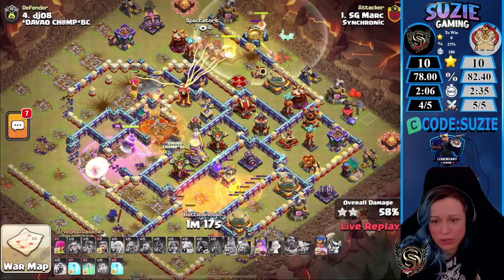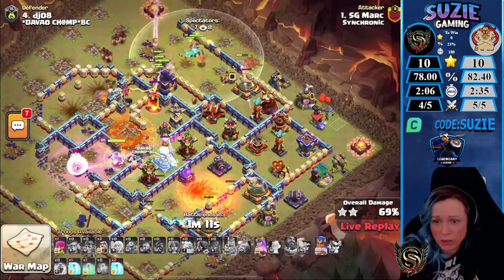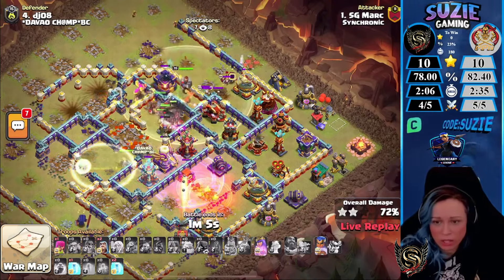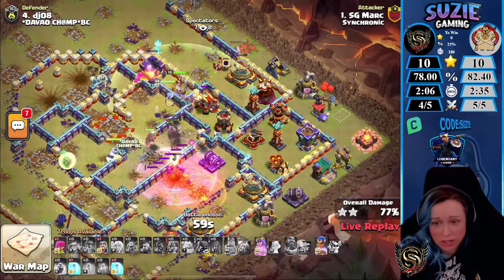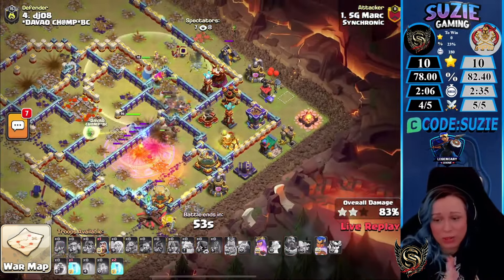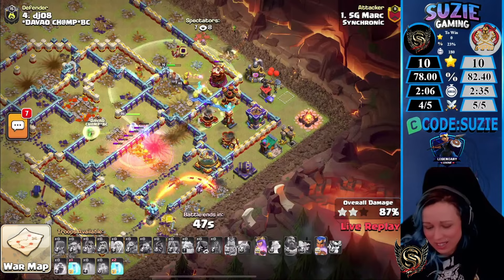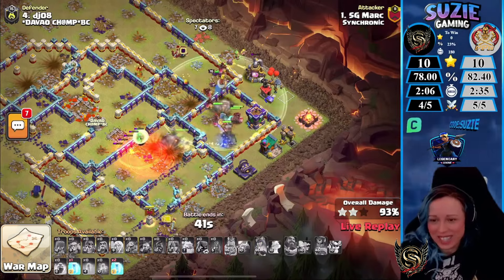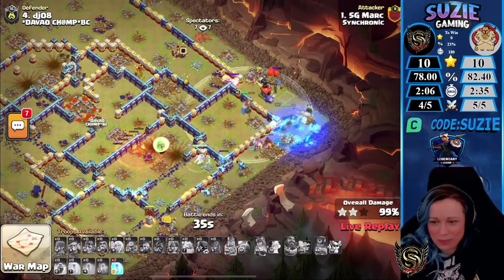The Queen is done with the Town Hall! The Flame Flinger just finished off the Multi-Inferno — very nice plan from Mark. Clean execution now — triggering the Tornado Trap, even better because the Hogs are not being swallowed at all. There's still a lot of splash damage so the Hogs are going down quickly, but he still has a very powerful army with 57 seconds left — time is no issue. He still has three Freeze Spells not even used. The Queen and Royal Champion with abilities here, Super Minions coming out from the siege machine, and Mark hits the three-star — very nicely done! GG.